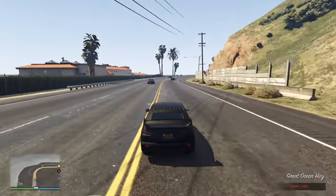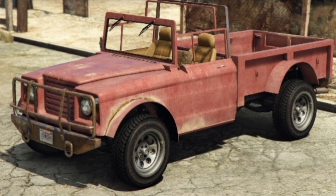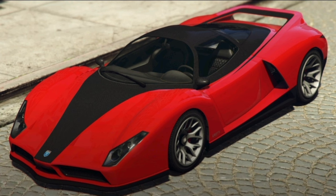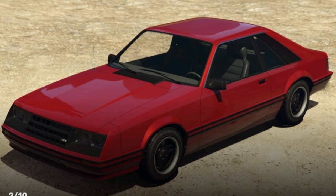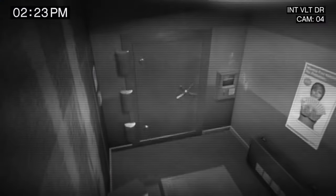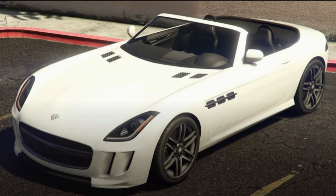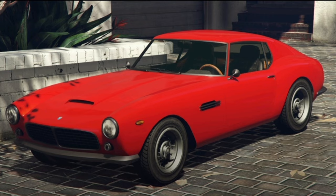Your test ride vehicles: starting off at Simeon's, we have the Benefactor Stirling GT, the Canis Bodhi, the Chariot Romero Hurst, the Declassé Scramjet, and the Grotty Cheetah. At Luxury Autos, you can find the Vapid Ellucian and the Vapid Dominator FX. Inside the LS Carmeat, your premium test ride is the Grotty Brioso RA, and your regular test rides are the Benefactor Serrano, the Coil Raiden, and the Grotty GT500.